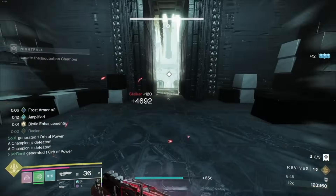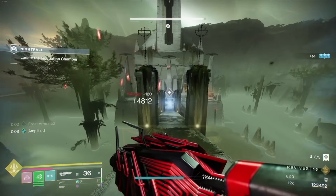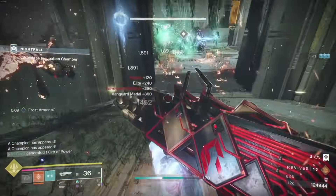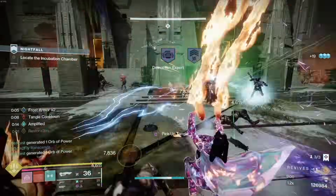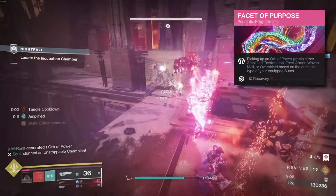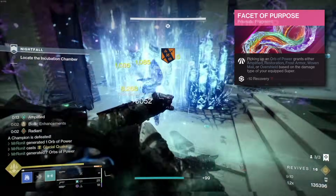Behemoth is also amazing to use this episode because we have so many benefits for Stasis from the Artifact perks. Hail the Storm increases our Shatter damage and slows targets, meaning we can deal with both Unstoppable and Overload Champions with Stasis Crystals. Brain Freeze adds even more slow into the mix. And with Facet of Purpose, every time we pick up an Orb we gain Frost Armor, which gives us more damage reduction and a bit of healing — so we're really tanky as well.